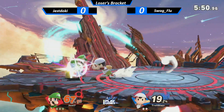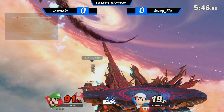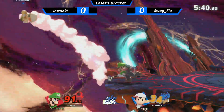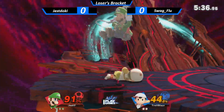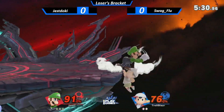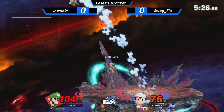I think Jest might be doing this as a condition, maybe as a way to kind of get into Trell's head a bit. Luigi just has so many tools — like this grab, getting into that down B, just racking up percent. He's already about to lap him, pretty much.